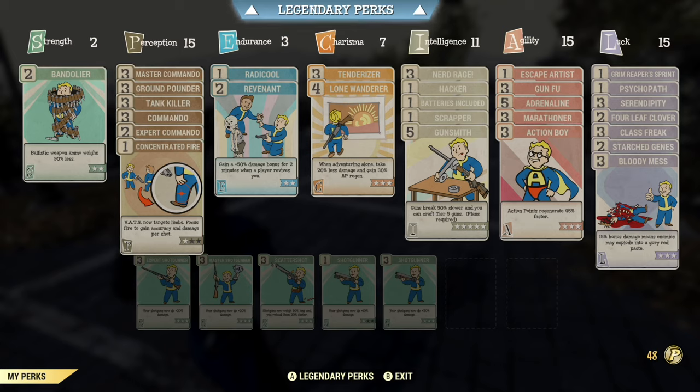Charisma is at seven — I've got tenderizer maxed out so targets take a little more damage after the initial attack, and lone wanderer, which lets me avoid 20% of damage entirely and get better AP regeneration. That's very helpful today at full health because normally with low health you'd have unyielding armor boosting your AP, but at full health you don't have that benefit. Intelligence is at 11 — gunsmith maxed out, scrapper, nerd rage for more damage at low health, and hacker and batteries included as placeholders until I can max out the intelligence legendary perk. Nerd rage isn't really going to do anything for us today since we're going full health, but gunsmith will help the weapon last a little longer.